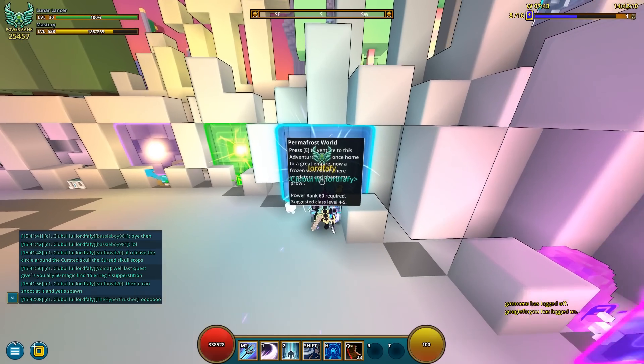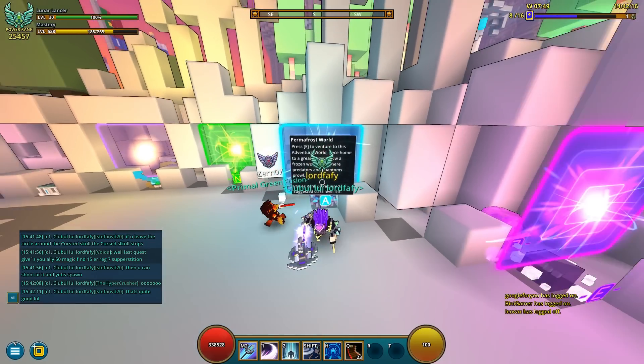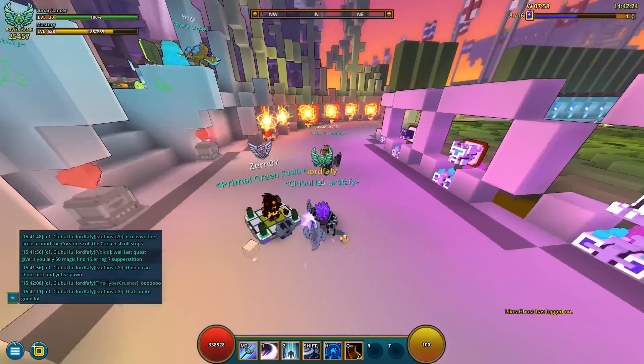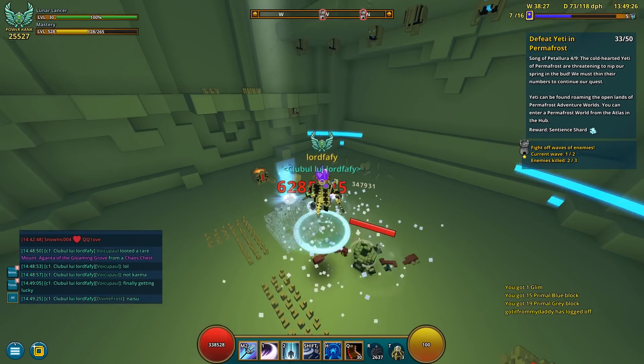First things first, just hop through a permafrost portal, which is gonna look like this — it's got a blue color to it. Then try and locate a Curse Dungeon, it's gonna look something like this — one of those dungeons that, once you activate it, spawns two waves of enemies.